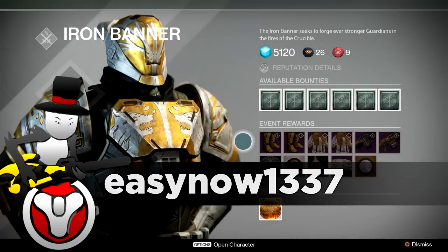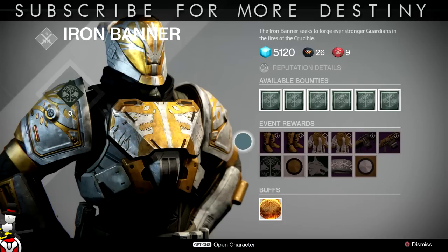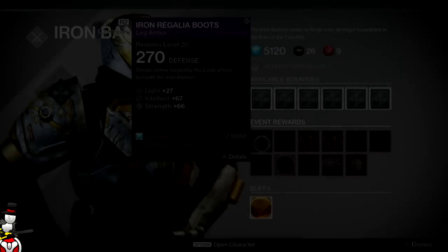Welcome back guardians to another Destiny video. In this video we are going to be looking at the Iron Banner vendor, which has been leaked on Reddit by a trusted source, MegaMan EXE4, for the March 17th return of Iron Banner. MegaMan is very trusted in this stuff and has released what inventory Lord Saladin will be bringing with him.